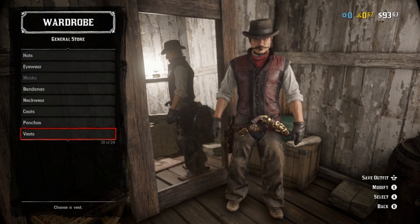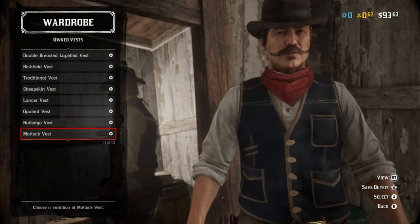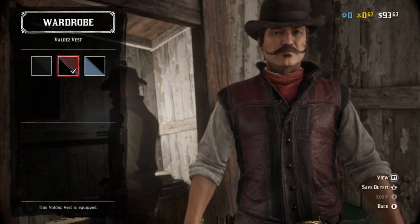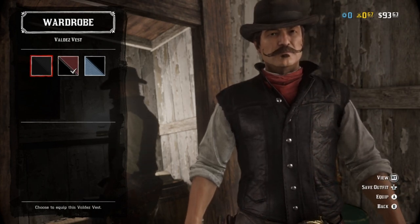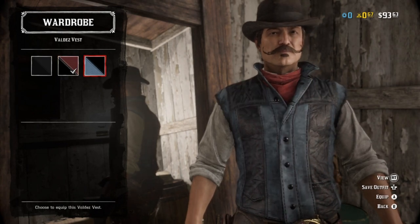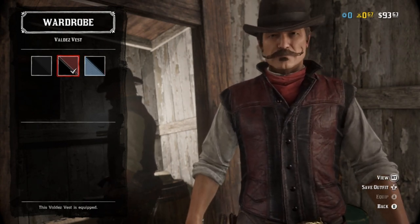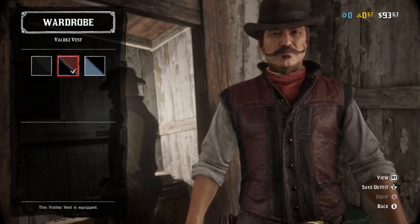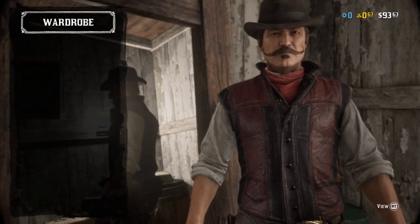No coats with this outfit, no ponchos or vests. I was so happy when they finally released the Valdez vest, which is basically their way of saying here's John's vest from multiple covers. As for the color, black looks the closest, but have fun with it. It comes in so many different colors that you can kind of make your own version of the outfit and still be pretty true to it, but with your own personal spin.